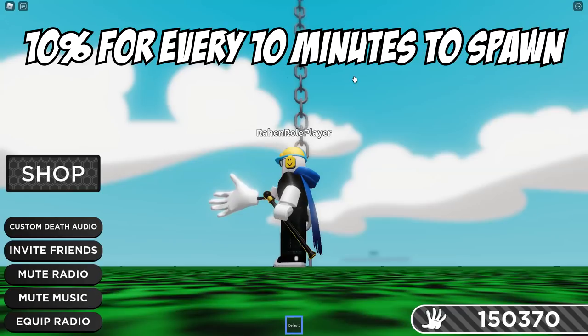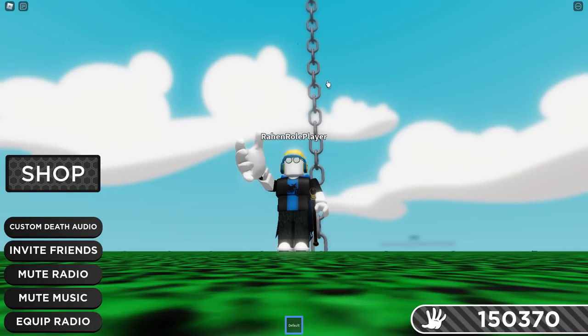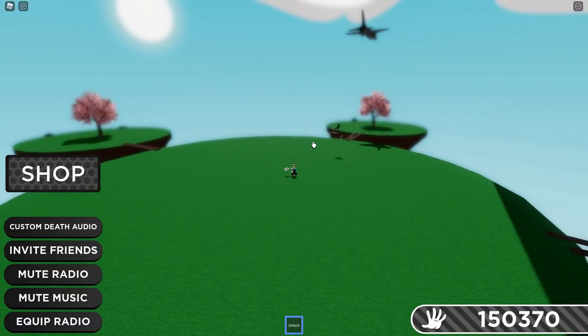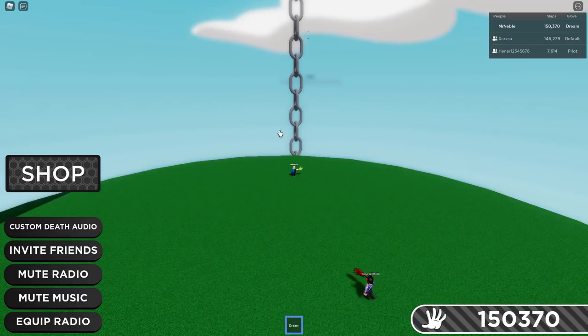The Orb of Flight badge works pretty much like a face orb — every 10 minutes there's a chance it will spawn. An airplane will fly over you and drop a face orb. The ability shoots nukes or something similar, making it a pretty fun glove.